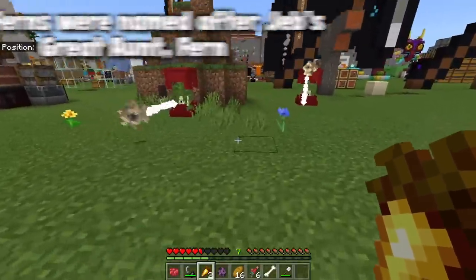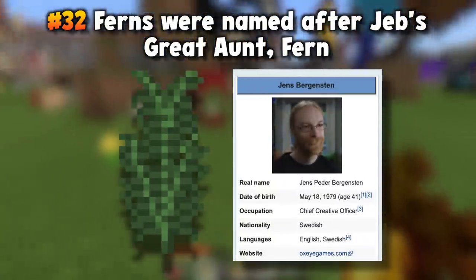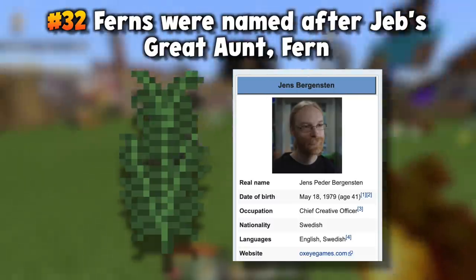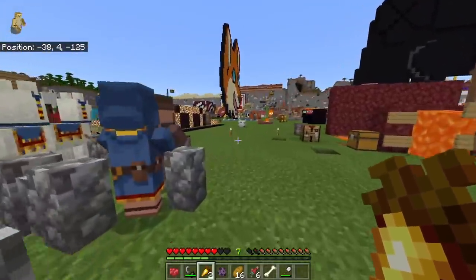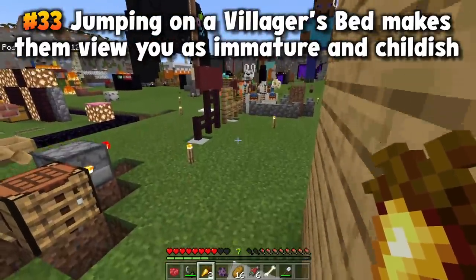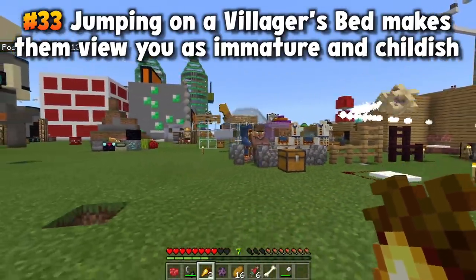Did you know that ferns are named after Jeb's great aunt Fern? It was a memorial to her after she tragically passed away, and so he named the delightful greenery we know today as the fern. Also, villagers in Minecraft are pretty swell guys, however one of the things they do not like is when you jump on beds. If you jump on a bed it does lower your standing with villagers because they see it as immature and childish.